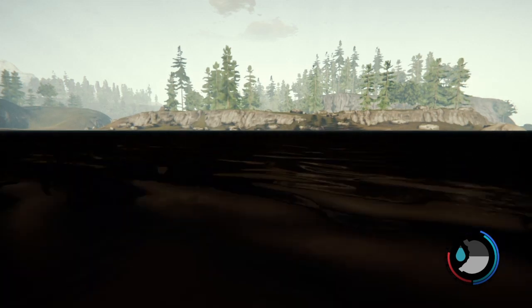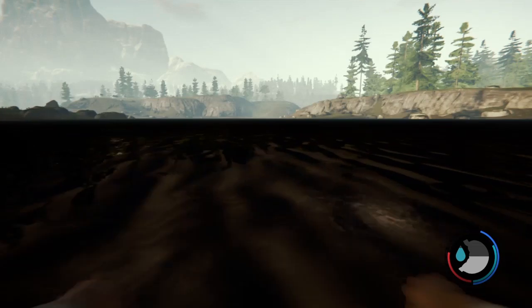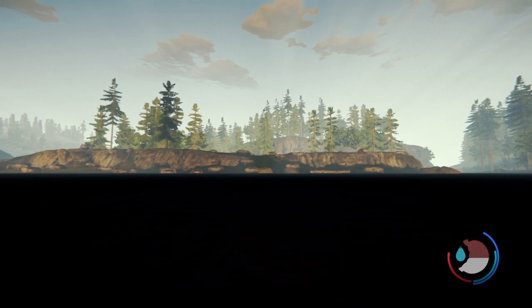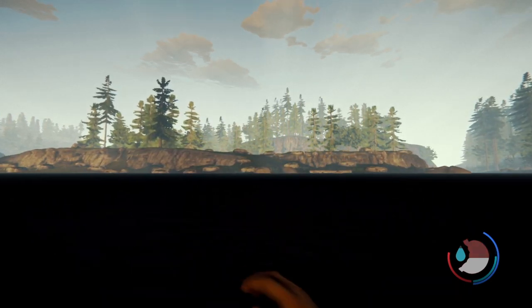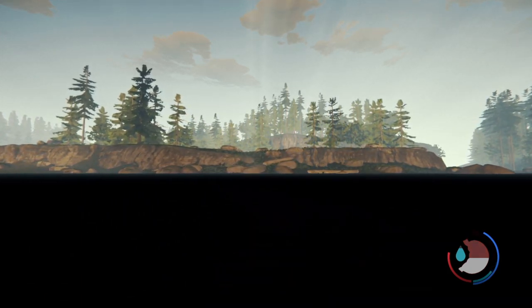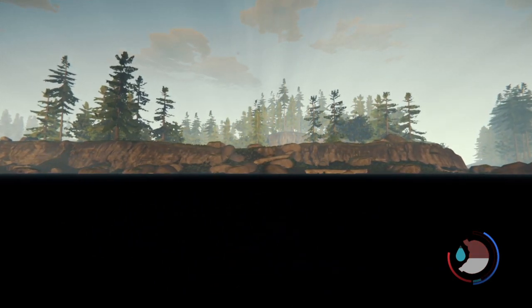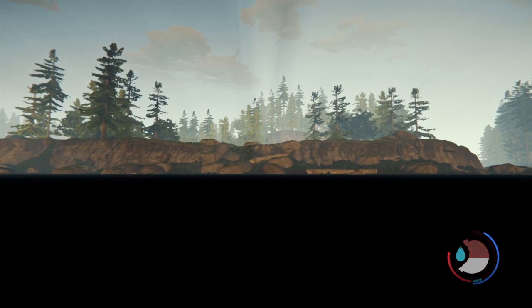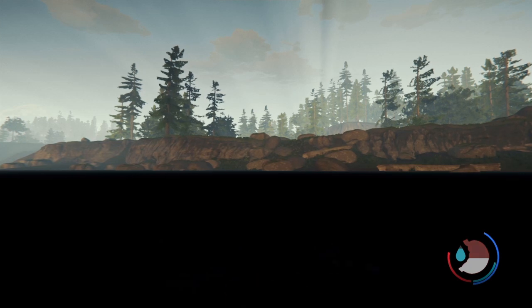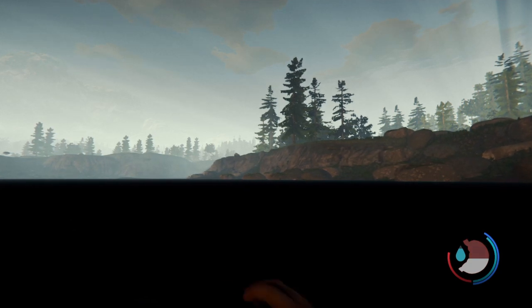Alright, so your plane just crashed and you're looking for the perfect place to build your base. You're going to come looking for this spot right here — it's going to be at the south of the map. This place is perfect because there's water along each side, which means you're going to be able to find fish, find food, and use the ocean. But today we're going to go over where to find the chainsaw to help you with your crafting needs.